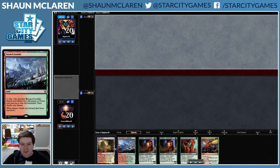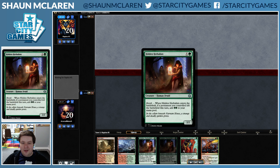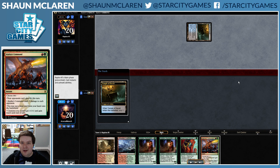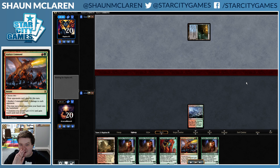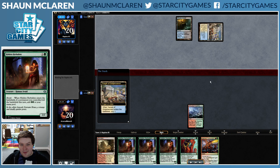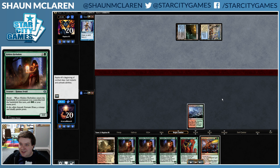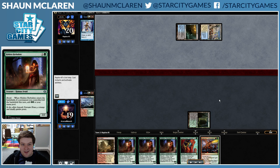We mainly want to draw disruption — even a one-drop would be better. We're thinking we're too fast for the second Atarka's Command with this opening and would much prefer to have disruption. Just like that, another two-drop is pretty good. Here's the Herbalist opening — take it.